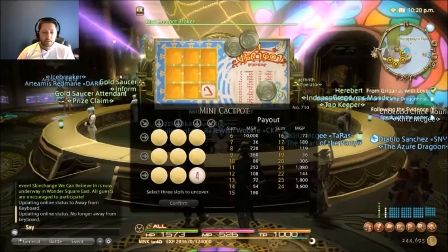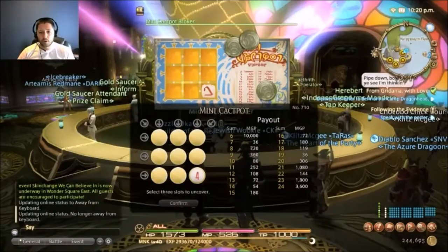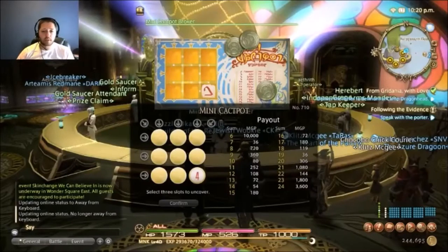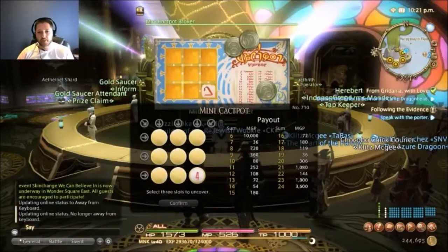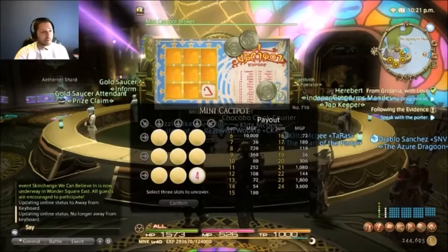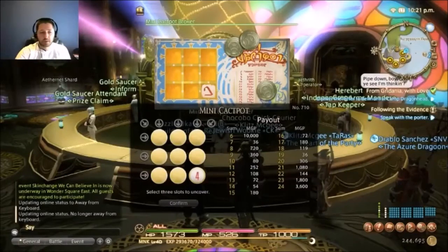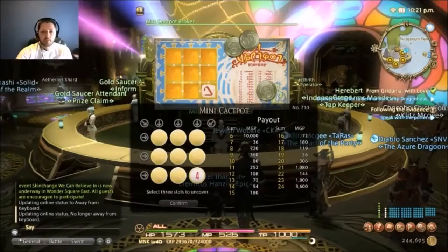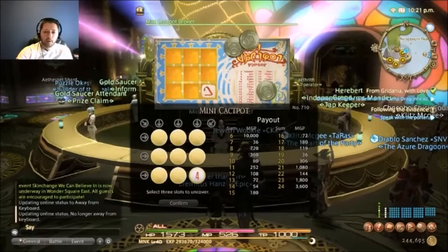Here I am at the Mini Cackpot game. I've already bought my first ticket. You have three tickets per day, and they total about 600 MGP, so your goal is to get more than 600 MGP. The game is like one piece of a Sudoku puzzle — all numbers are covered and you scratch off three, then pick a row for your prize. Your big winners are sums of 6, 21, 23, and 24.